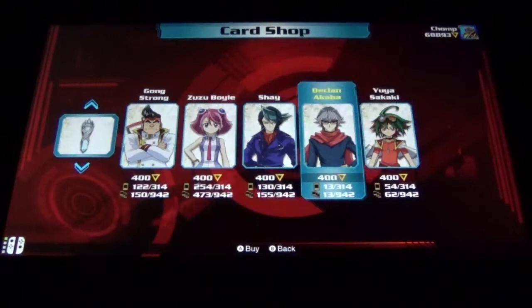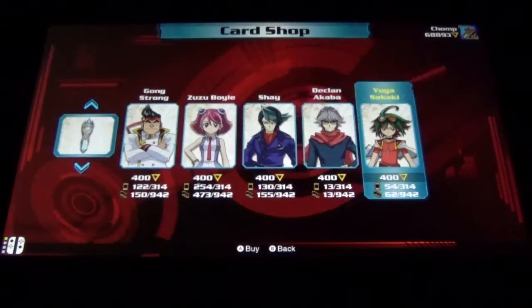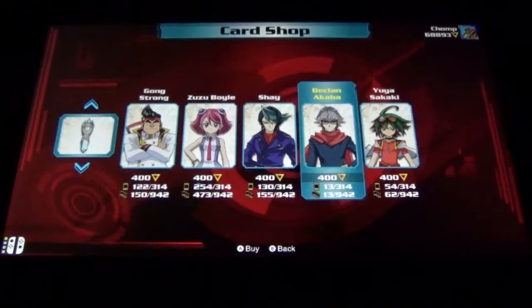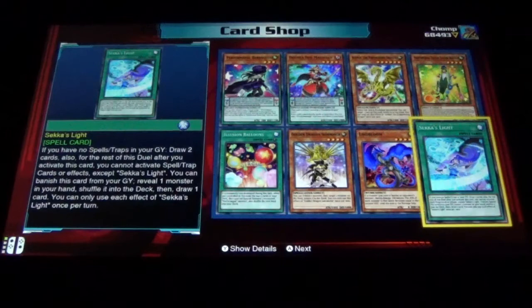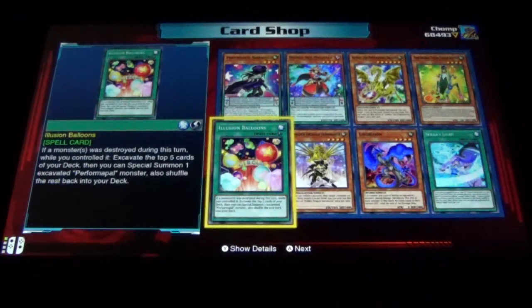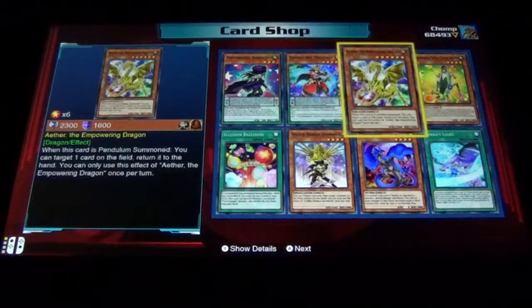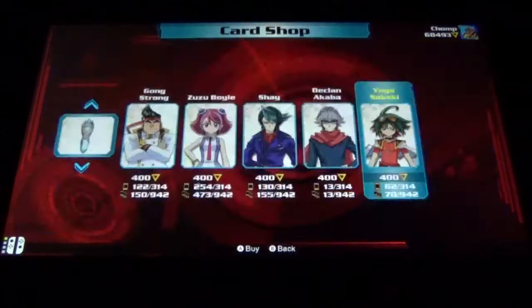I've never opened up a single pack from either Declan or Yuya, so I have no idea what to expect. I have very few cards from Declan so I'm really excited to see what type of cards are in his pack, but I'm going to save that for the end. We're going to open up a Yuya pack first. Seka's Light, Len Bloom, Golden Dragon Summoner, Illusion Balloons, Perform-a-Pal - I imagine it's going to be a whole bunch of Perform-a-Pal and Odd-Eyes stuff. Double Iris Magician, Aether the Empowering Dragon, and Perform-a-Pal Teeter Tatter Hopper.